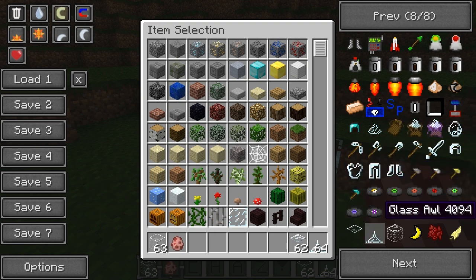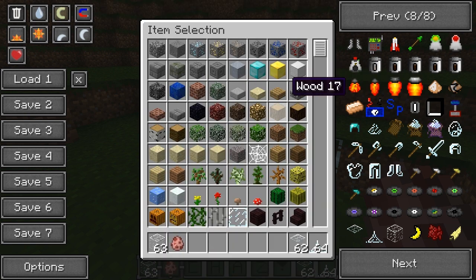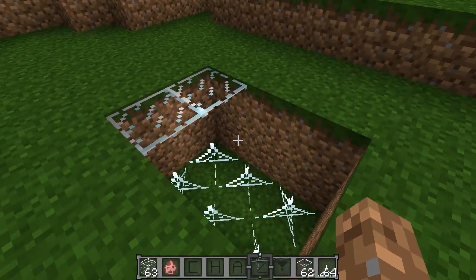We have our glass awl — I hope I'm pronouncing that correctly. It's crafted just with five glass dusts. The glass awl is the stuff down here that damages whatever falls down there.